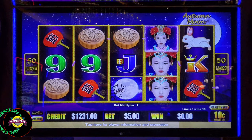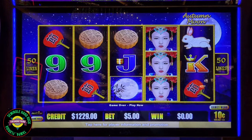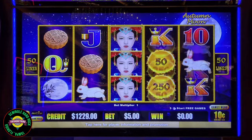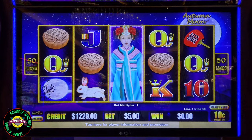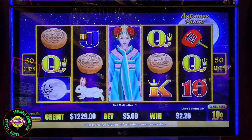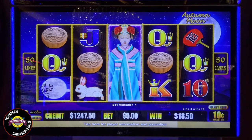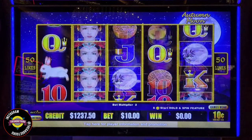What do we have here? We have cookies. By the way, on this machine the autumn moons are wild. We'll go get one more. Now let's go up to $10. We have four of a kind cookies. I just knocked my camera. Let's go to $10 now — the $5 round showed it could pay.